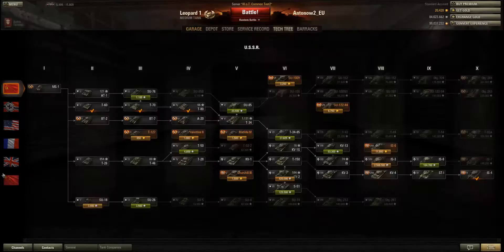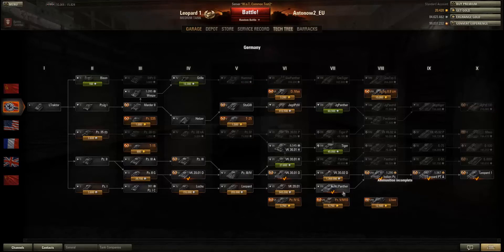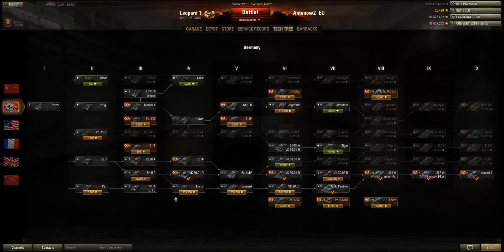Let's just have a look at the German tech tree. At tier 4 there's a new tank, the VK2001D, and there's a new tank at tier 7, the Aufklärungspanther. I now understand why they put the VK2001 to tier 6, because they were already planning to link the scout line to the Leopard 1 line in patch 8.4.